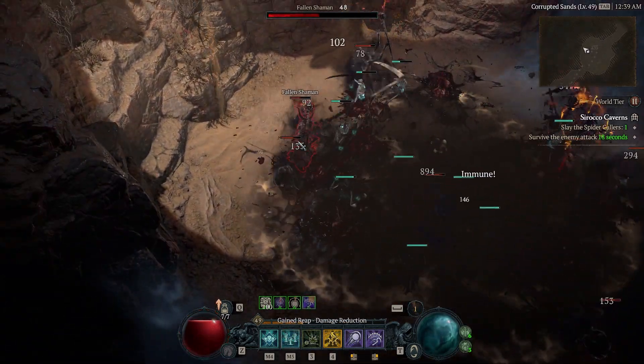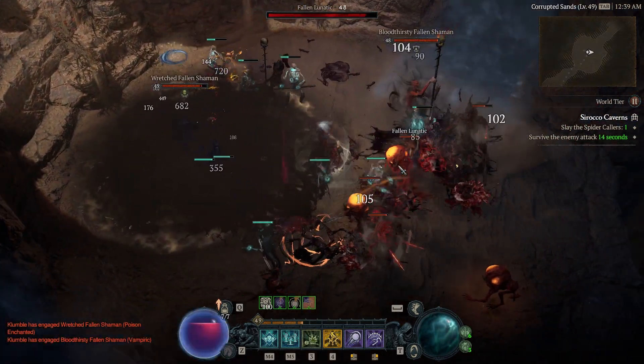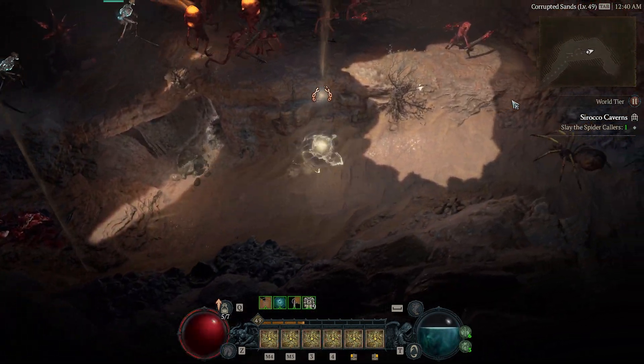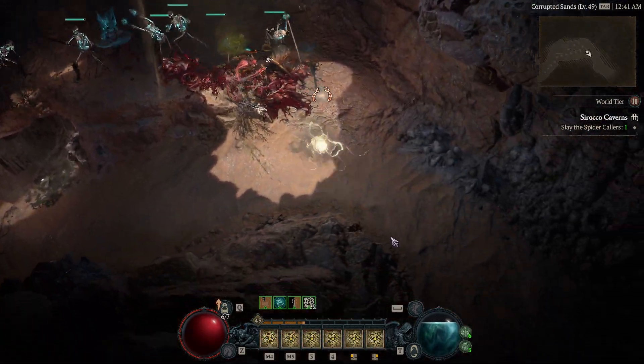Going the left side, you get this little room where a lot of enemies spawn — it's always the fallen shamans. There's just more enemies, they're just throwing more enemies at you. You also have shrines which are really going to help you tear through all these enemies.